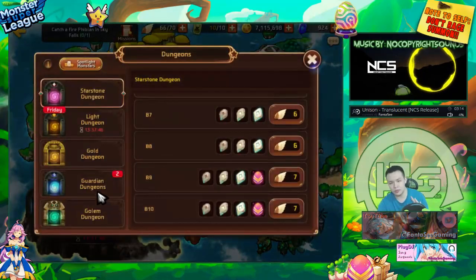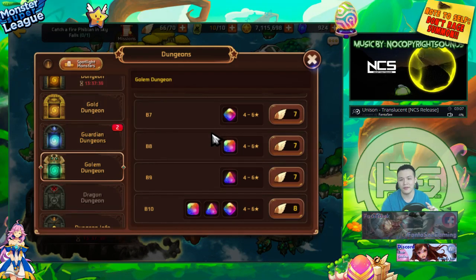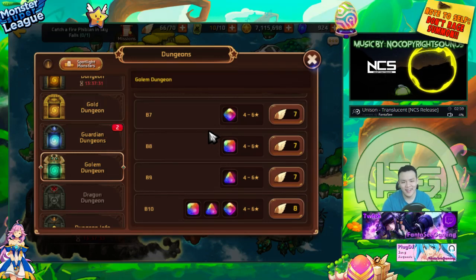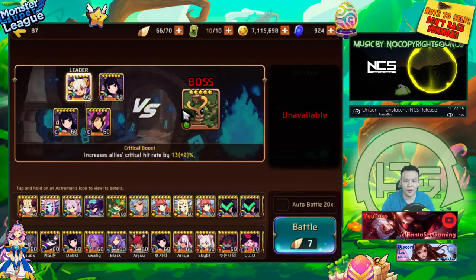First things first — the golem. The golem dungeons got changed completely. This isn't my official guide because right now I'm extremely exhausted. I haven't slept since the update — I've just been farming, testing things, going really hard. So I'm extremely worn out, but I will try my best. I think I'm coherent enough to put my thoughts in order to explain this.